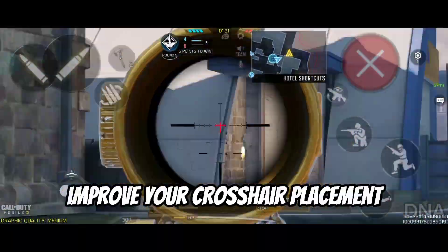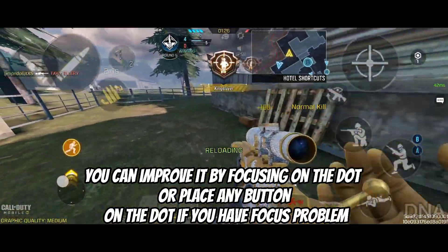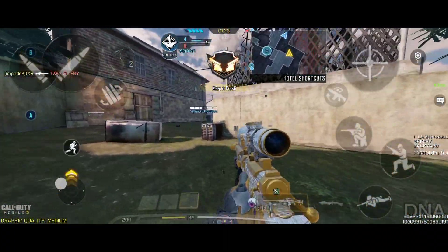Second tip: improve your crosshair placement. The dot in the middle of your screen is your crosshair. You can improve it by focusing on the dot, or place any button on the dot if you have a focus problem.